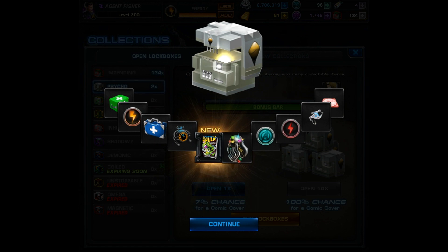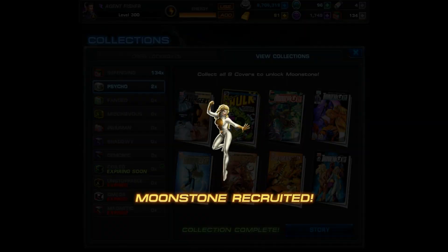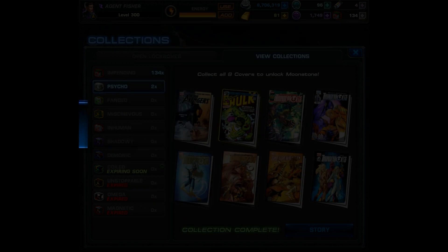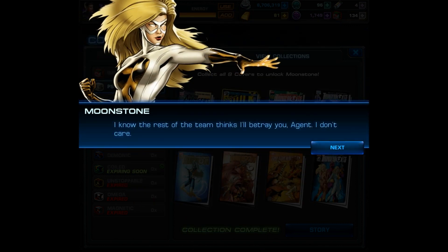Here I am getting that last cover, and it took me forever to get that one. I think I was just one away from a full bonus bar before I finally got it. And of course by that point I was expecting it to fill up the entire bar before I got it. But I knew as soon as I saw that Incredible Hulk cover, we had finally unlocked Moonstone. So let's go ahead and check out the entire comic cover collection.